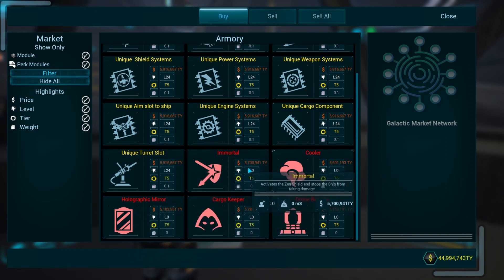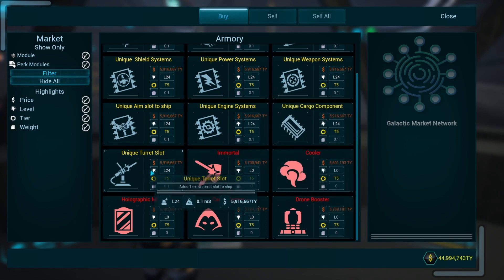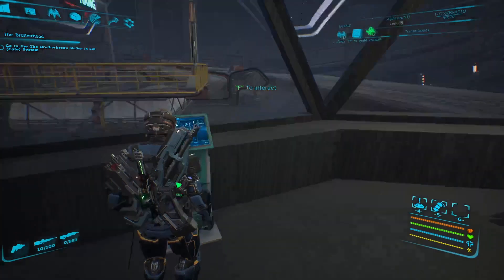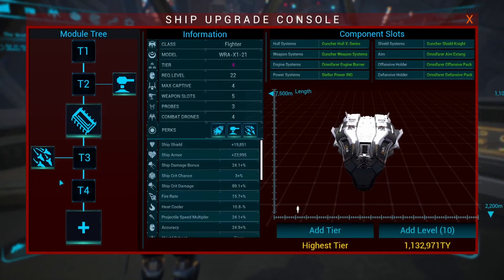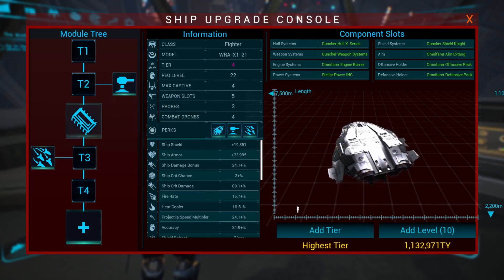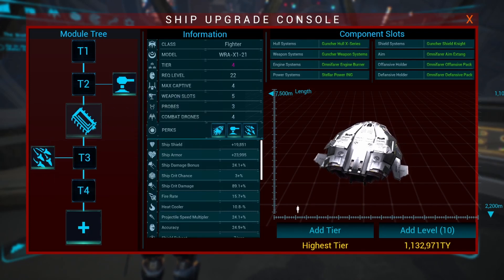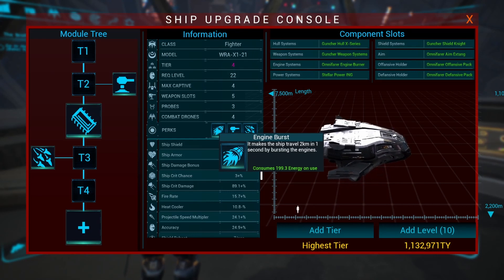They're quite expensive at 5-6 million, and as far as I've seen it doesn't matter which ship you take, but you can't change out all of them — you cannot change out more than two. The last one is the one you have to keep, but it's nice that you can change the other two and get the ones you need.